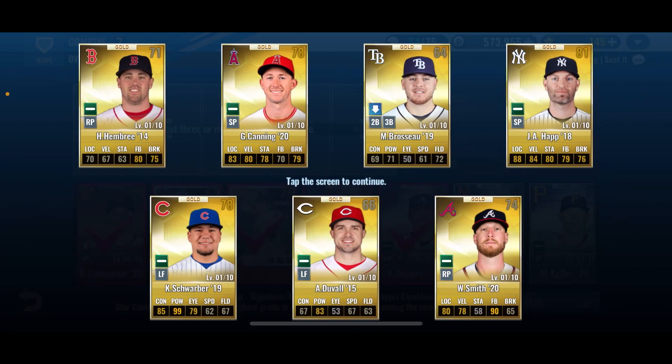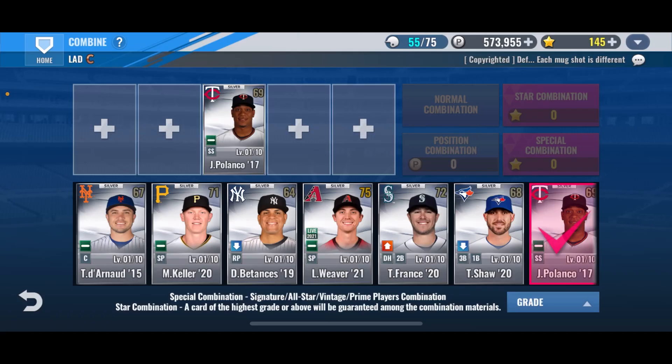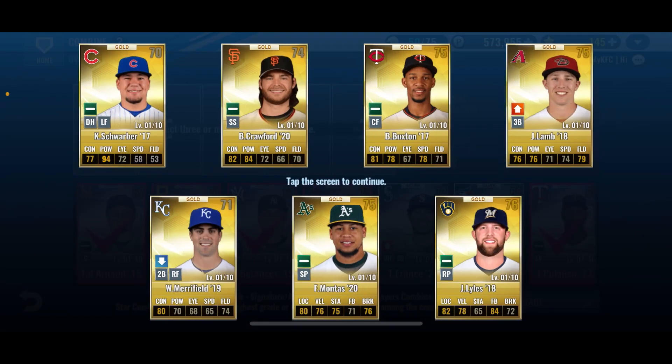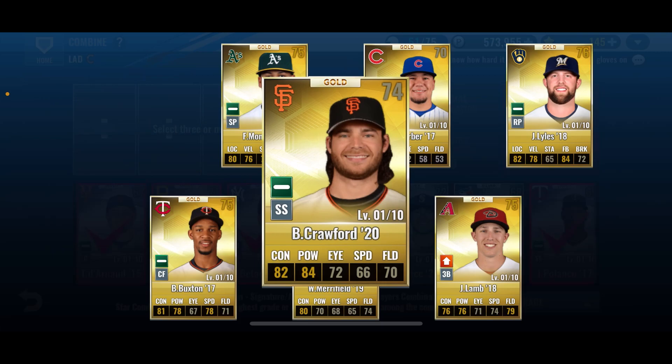Let's see what we can get — and nothing I can really see myself using, so this will probably be another player for a combo here shortly. Not going to be using him either, so let's keep doing these combos. A back-to-back shuffle is another one with a silver, and nothing I can see myself using again, so just going to go to another combo.